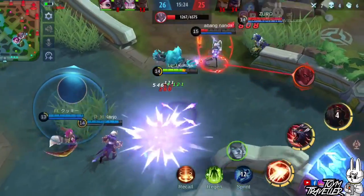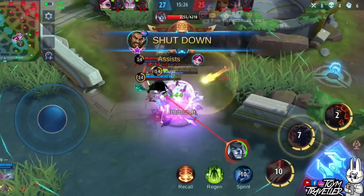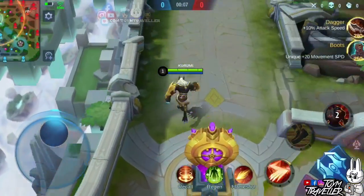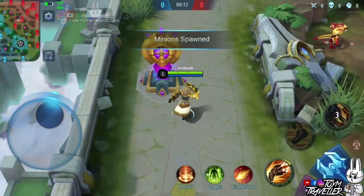Roger has lots of skills that you can formulate into lots of combos. His mobility is outstanding, so better utilize his dash skills and shield absorption for survival. You can also use his skill set to reach your destination faster.